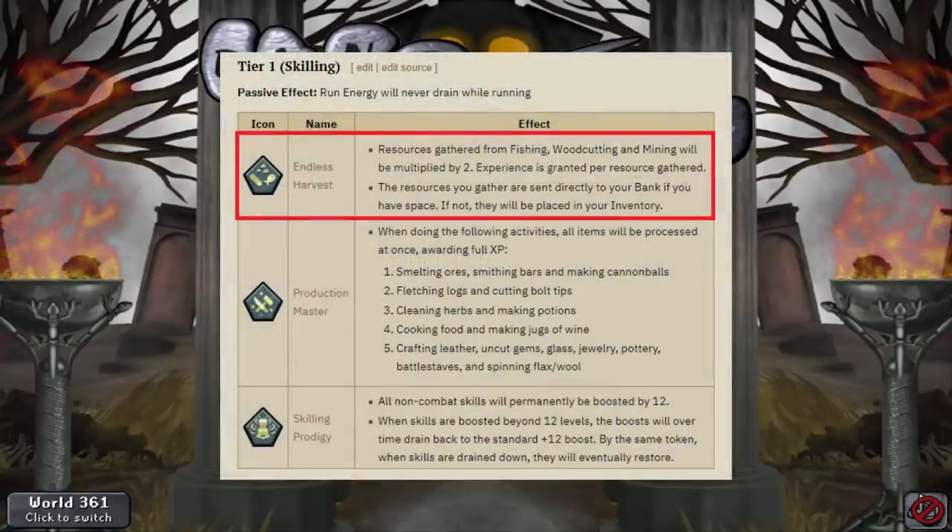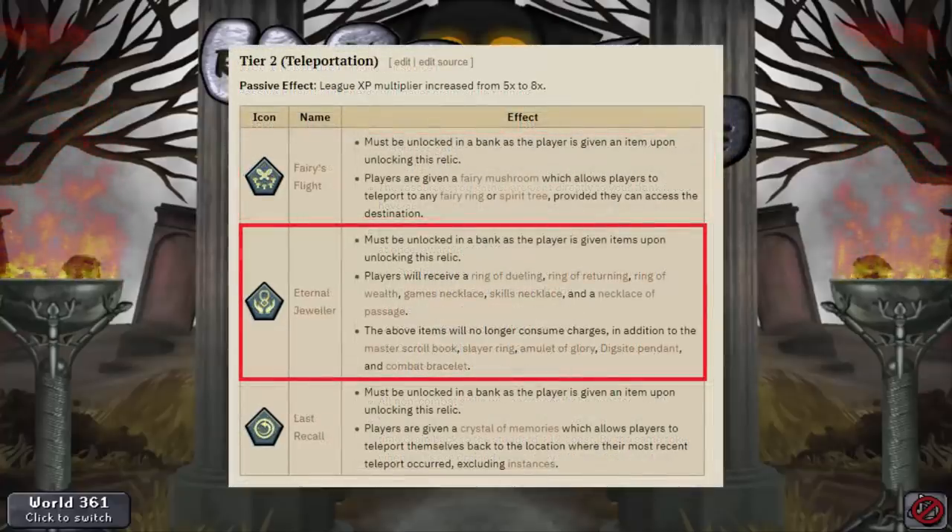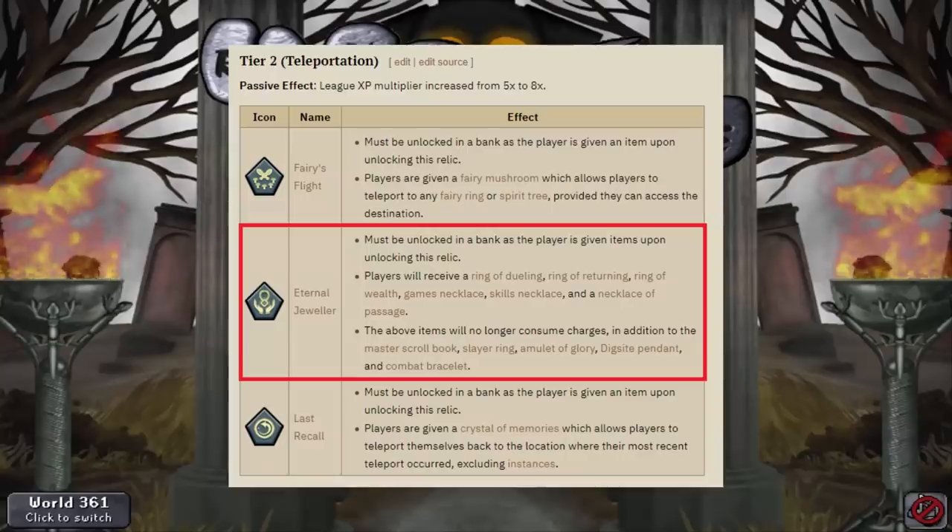Tier 1, I'm going to be going with Endless Harvest. I'm just going to go through them really quickly. For Tier 2 with the teleportation, I'm not really sure yet. I'm either going to be going with Eternal Jeweler or Last Recall, but right now I am leaning towards going for Eternal Jeweler.